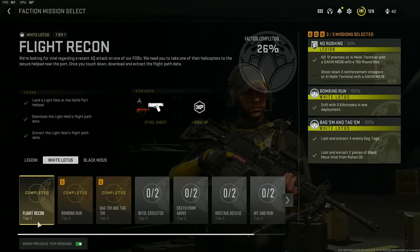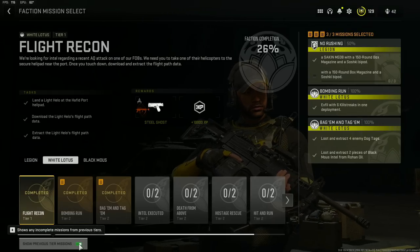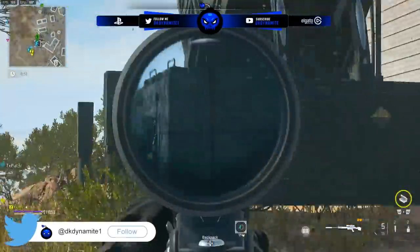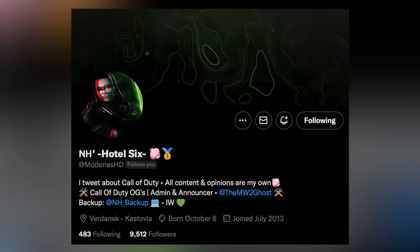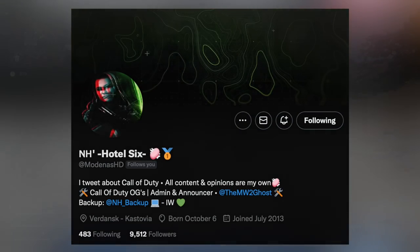There's an option at the DMZ menu to preview all tier missions — it's currently a bit bugged, so what we've done here is laid out all the challenges and rewards on a Google Doc. Shout out to Medenas over on Twitter for the assist with this breakdown. I personally don't think all these missions were meant to be completed so soon, but there are definitely some hardcore players who have gotten through nearly all tiers for the three different factions.